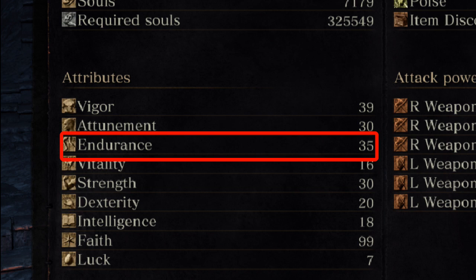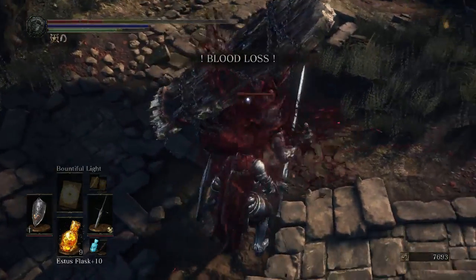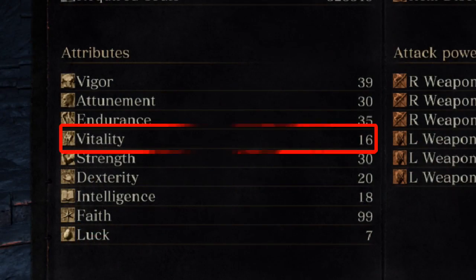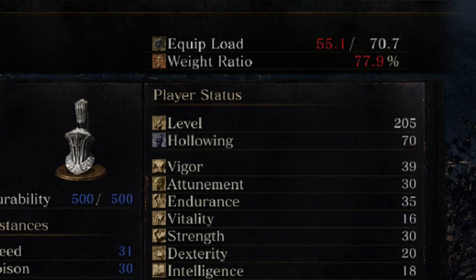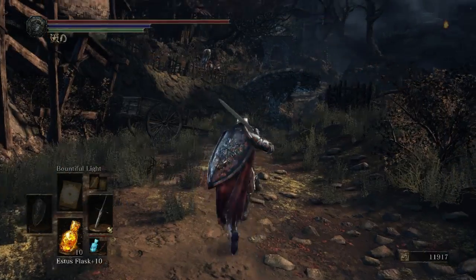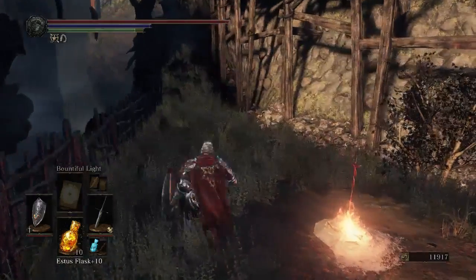Endurance typically governs how much stamina you have, but it also reduces lightning damage taken and gives you some bleed resistance. When your bleed bar fills up, you're going to take massive damage, and it can sneak up on you sometimes. Vitality raises your resistance to physical damage and also increases your equip load. If the weight of your equipped items is over 70% of your max equip load, you're going to get a slow roll. Making sure you have a fast roll is essential in combat.